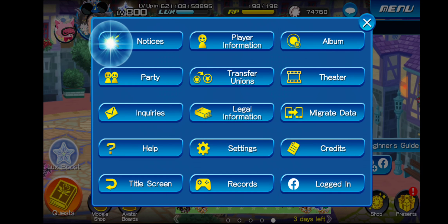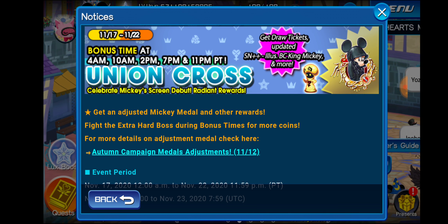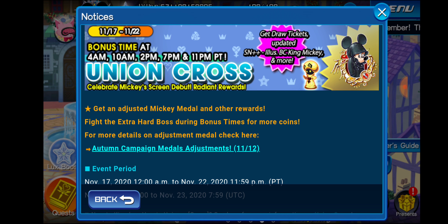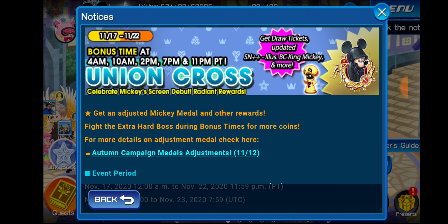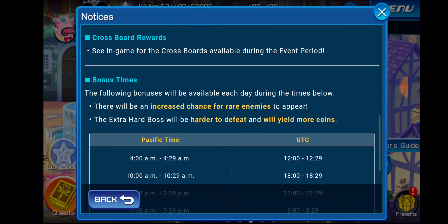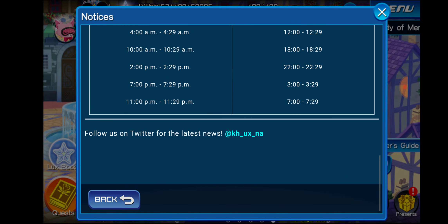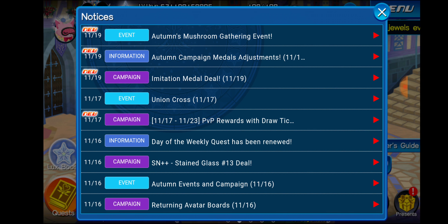A few updates in-game right now. First and foremost, Union Cross — make sure you guys do it because there are some pretty cool perks this week. There are the Supernova Plus Plus Illustrated BC King Mickey — so Black Coat Mickey traits — as well as the actual medal itself that you can get through the Union Cross boards. Make sure you guys collect enough coins to actually get a copy of him, the only copy you can obtain. Aside from that, there are lots of gems and jewels to grab.